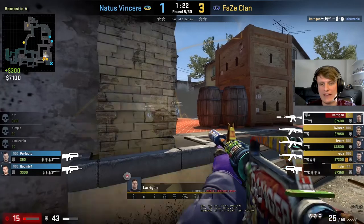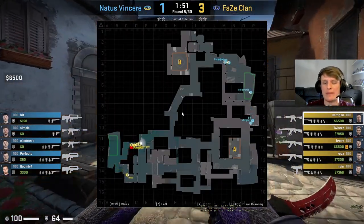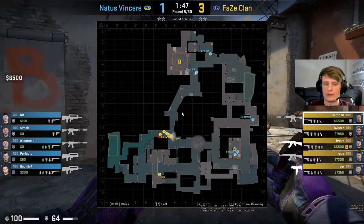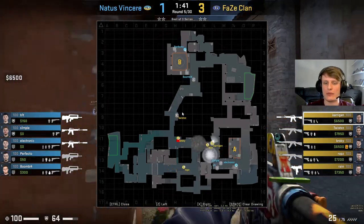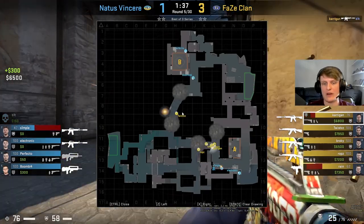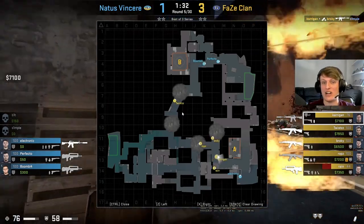Now I'm just going to show you what that round looks like from the mini-map so you can see exactly what went down. As you can see, s1mple and Bit have played a double setup on porch, and those flashes essentially isolate Bit, making it very uncomfortable for Bit or s1mple to take a duel. The entries just come thick and fast.